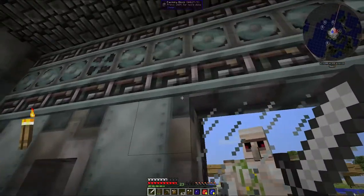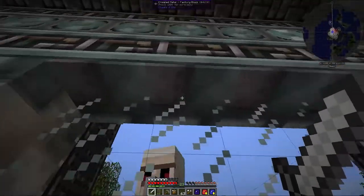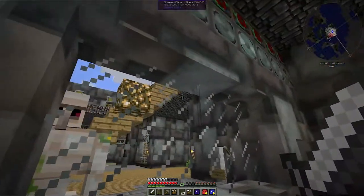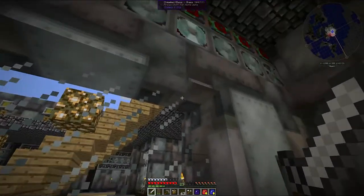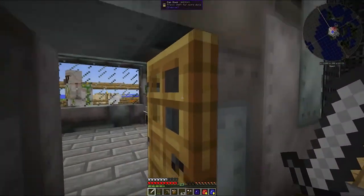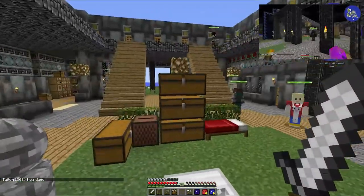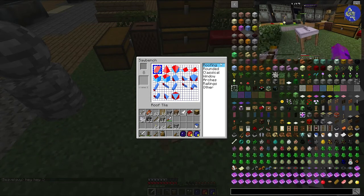I've put another layer of factory block up top, which means you can mix and match these bits in any manner you like. You've no need to have an entire block being glass. You can have it being glass, glowstone, factory block, a little bit of water in there - absolutely anything you want. But that's not all.